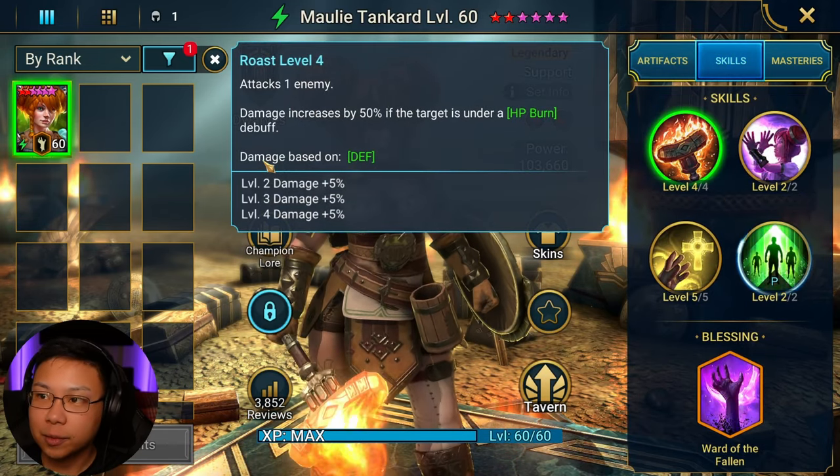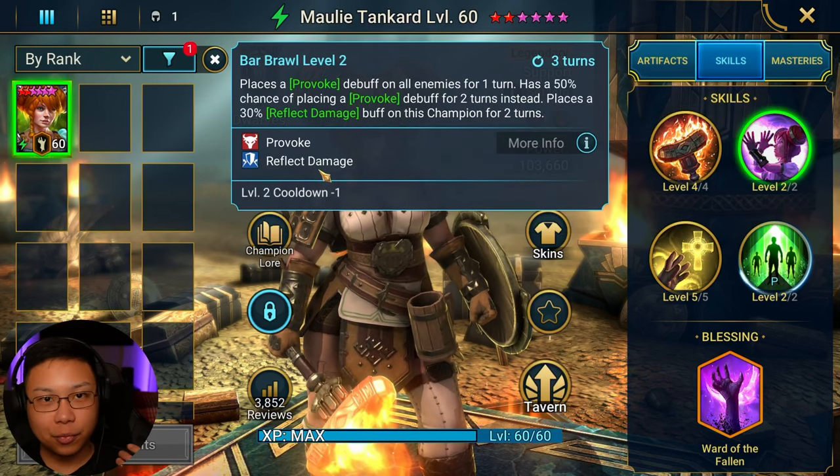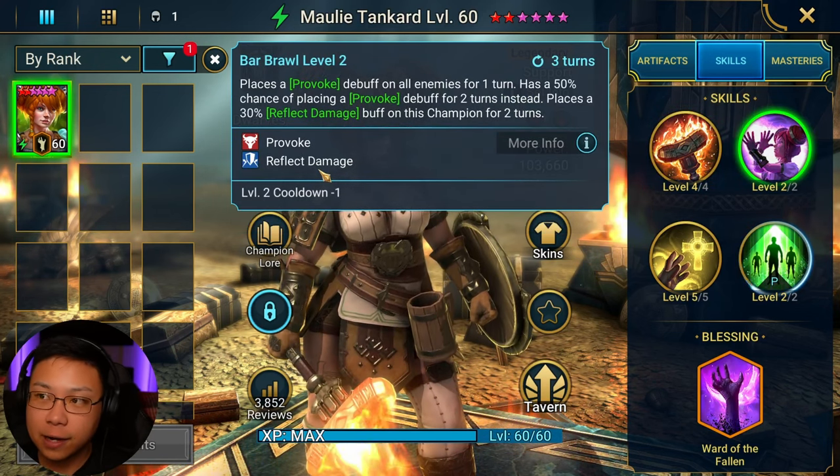A1 attacks one enemy and increases damage if there's an HP burn. A2 — this is her bread, butter, sugar, cake, all of it. This is it right here.